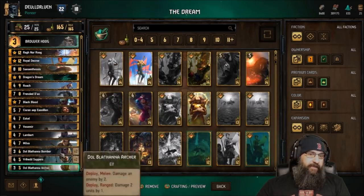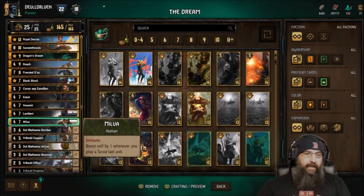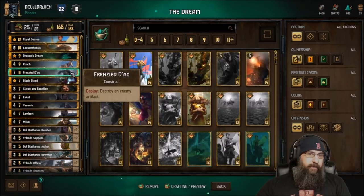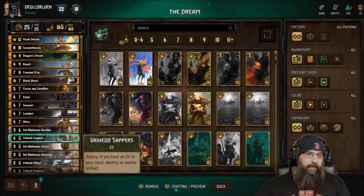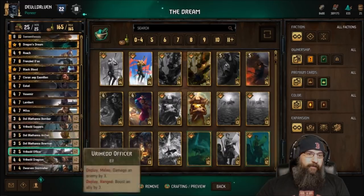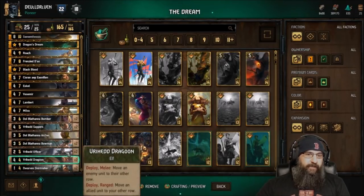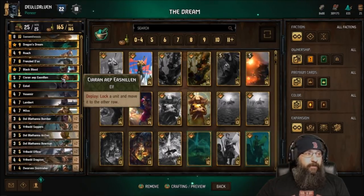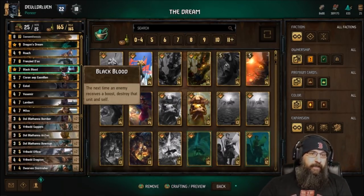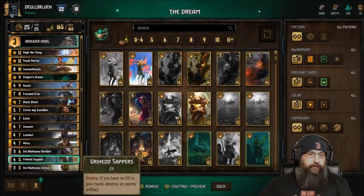You're mostly using Synthesis and Milva to give you point advantage, and they can't really interact with them because they're both immune. You've got Eskel, Vesemir, and Lambert for thinning, along with Roach. Frenzy and Dol artifacts are everywhere too. You also have Sappers to nuke some artifacts, plus three-point removal tools and some movement tools. Caren is a great card — she locks and moves. Black Blood is in here too if they try something big.